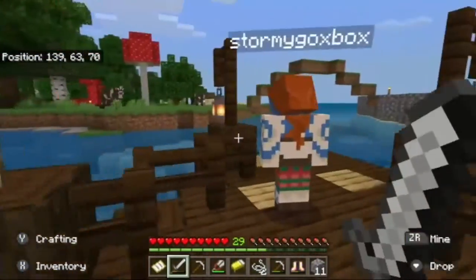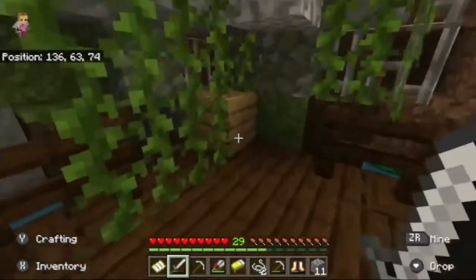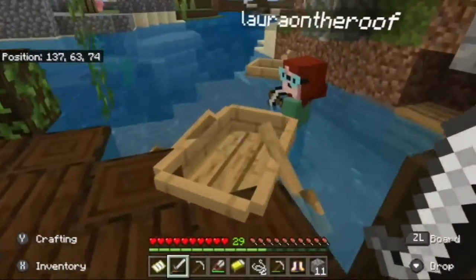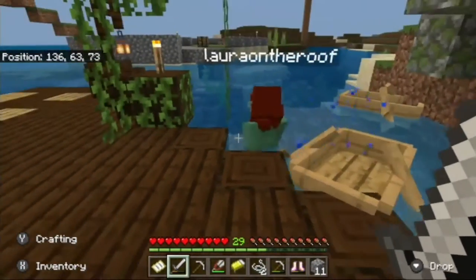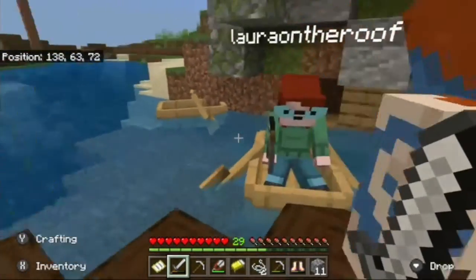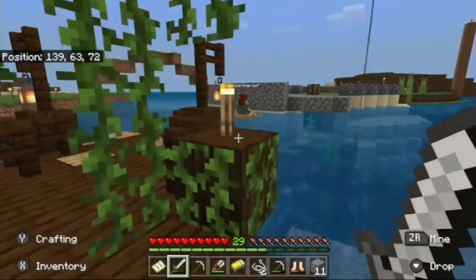It's a little hidden into the side here, and sometimes I walk this way and I'm like, oh, the entrance is hidden over here. We just park our boats over here. You have to left click to get into it — boats are the way to travel.